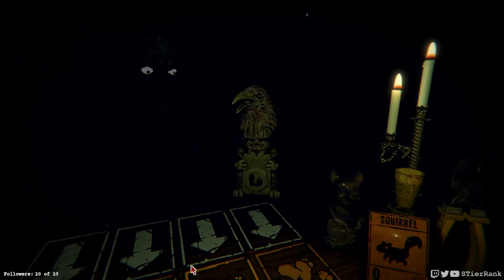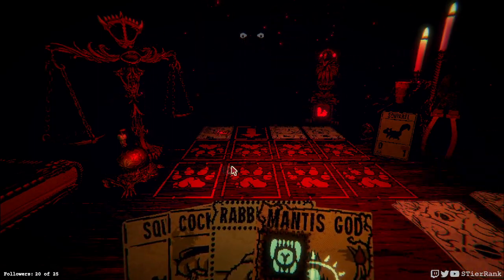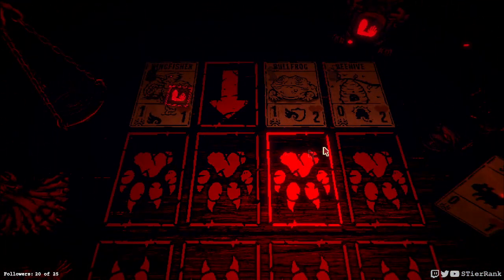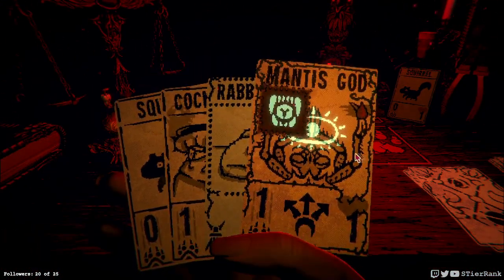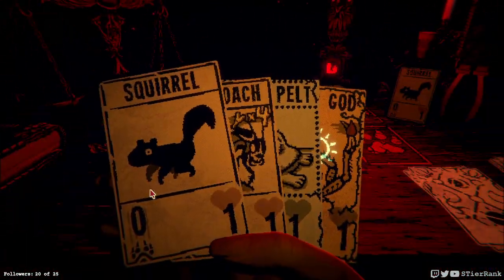So if we get it deployed, we'll be sitting pretty, I think. Kingfisher, bullfrog, and a beehive. Let's seek out the beehive, I suppose, and we'll put this to block the attack of the bullfrog.